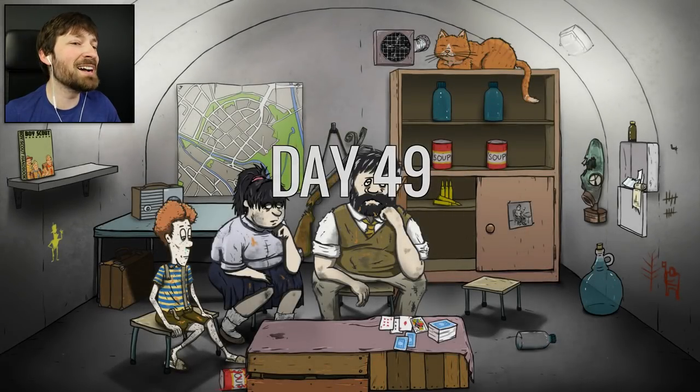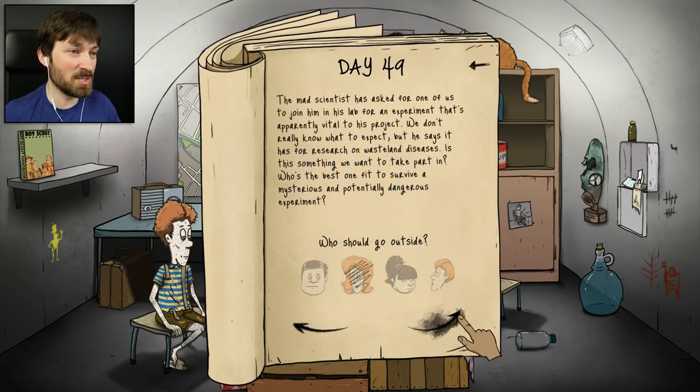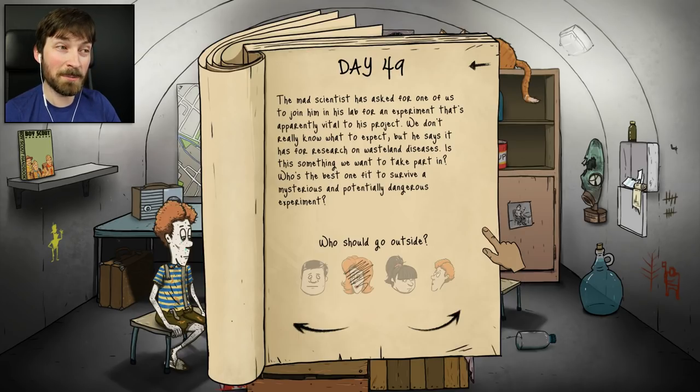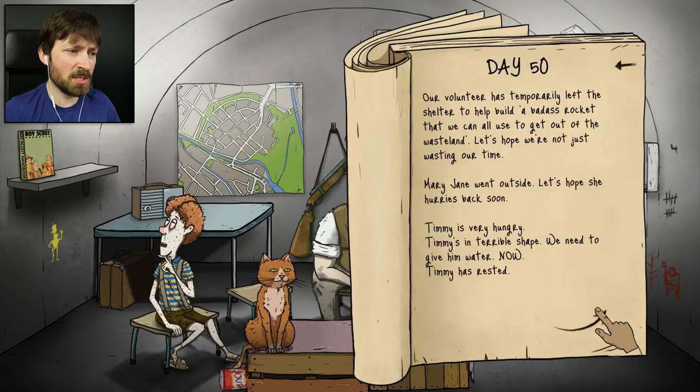Scientists, please show up. It's day 49 - I've got no way to defend myself because my daughter managed to break my only gun. The mad scientist has asked for one of us to join him in his lab for an experiment vital to his project. He says it has to do with research on wasteland diseases. He told us he was making some kind of transportation device - so are we going to be tested on with diseases, or used as a crash test dummy? Or both? Who's the best one fit to survive a mysterious and potentially dangerous experiment? I feel like that's our daughter - she'll be fine. We just sent her off with a strange man into the wasteland.